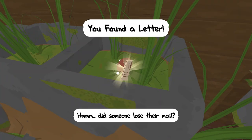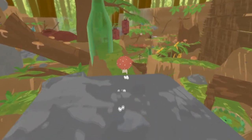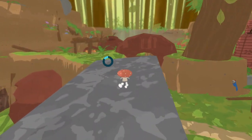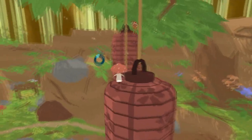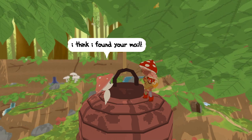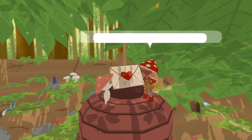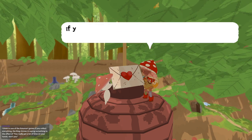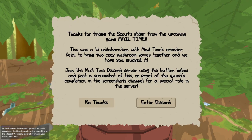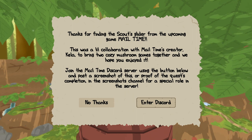Here's your letter. Someone lose their mail? Yes, they did. We just gotta get back to Riley over there. Riley, I'm on my way! I think I found your mail. No way — really? This is it! Phew. Looks like you can get back to delivering it now. I would've been in so much trouble without your help — thank you so much. Us fellow mushrooms have to stick together. If you're ever in Grumblewood and need help, I'll be there to return the favor. Thanks for finding the Scout's Glider from the upcoming game Mail Time. This is a little collaboration with Mail Time's creator Kela, to bring two cozy mushroom games together — we hope you enjoyed it. Join the server. I will maybe do that later.